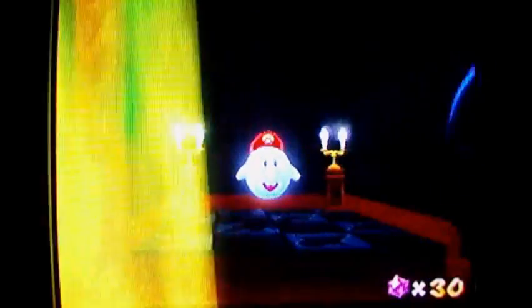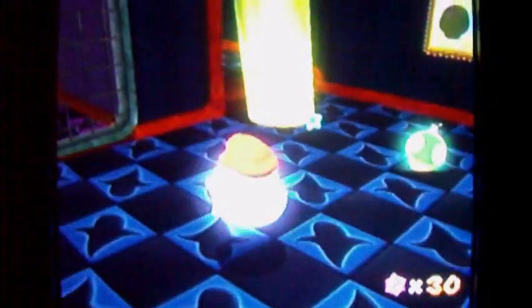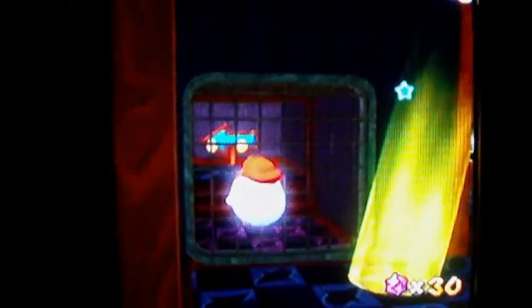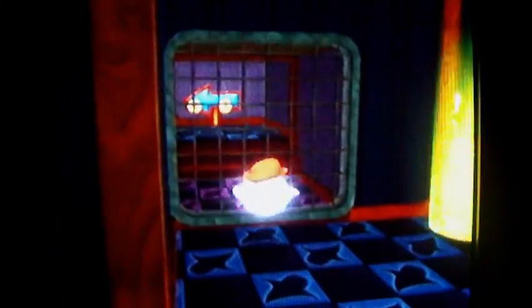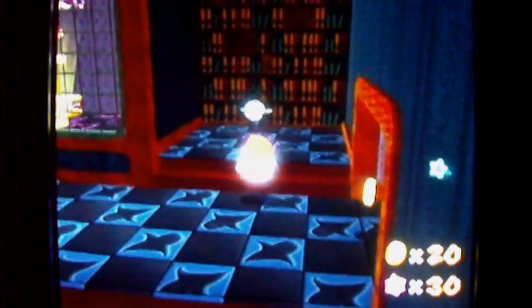You have all the powers a ghost has, including their weakness to light, so don't touch the light. You can float in midair just by pressing the jump button over and over. Hit this thing to make a mushroom up here — one ups for the win! When you make yourself vanish, you can go through certain walls.